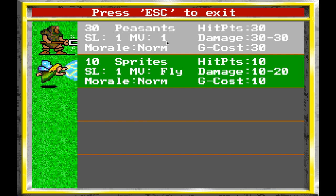Their movement is one, so they can move one square on their turn in combat. Sprites can fly, which lets them move anywhere. SL — I believe — is like strike range or something. Let me check the manual. It says 'skill level.' I honestly don't know what that means or what it affects, and I don't think the manual would be particularly useful here either.